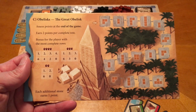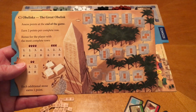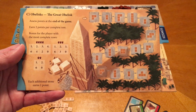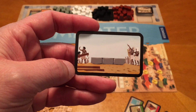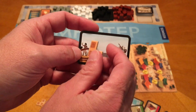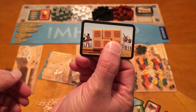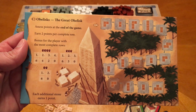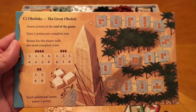Here is the great obelisk. As you're placing stones along here, you collect polyominoes — what I like to call Tetris pieces — and you place those on your player board. Each player gets a small card with a base of three. You place the Tetris pieces filling in your rows without gaps, just like Tetris. Points are assessed at the end of the game: two points per completed row, plus a bonus for the players with the most completed rows based on player count. Each additional stone earns one point after the board fills up.